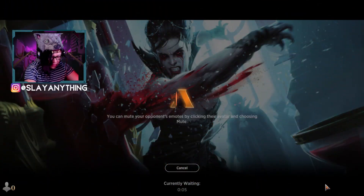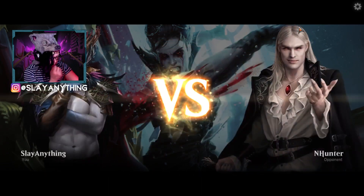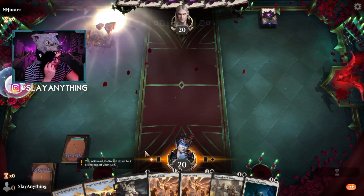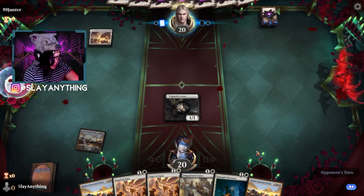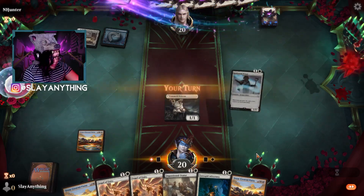So slayers, what are you guys thinking about Alchemy so far? Are you finding the same issues a lot of people are having — where it's just too close to the last set so you're having to spend even more wild cards, which is pretty pricey? Not going to lie, even for a content creator like myself it is kind of expensive wild card wise. Angel of Unity is just such a house — being able to give a creature plus one plus one right out the gate, or even multiple plus one plus ones, is just beautiful.